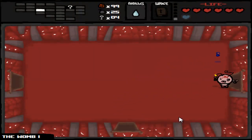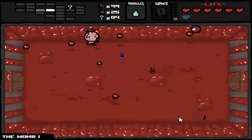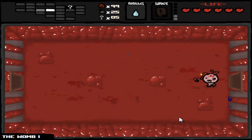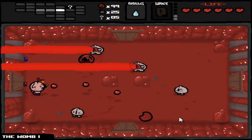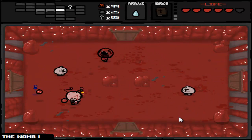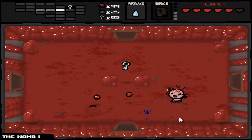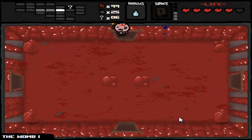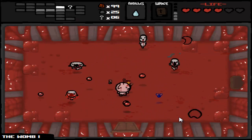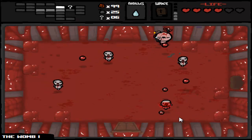The Womb is where the difficulty on the game ramps up significantly. We got the small rock, which ups your damage slightly. The Empress — hmm, we won't use that. The shovel allows you to skip a floor.